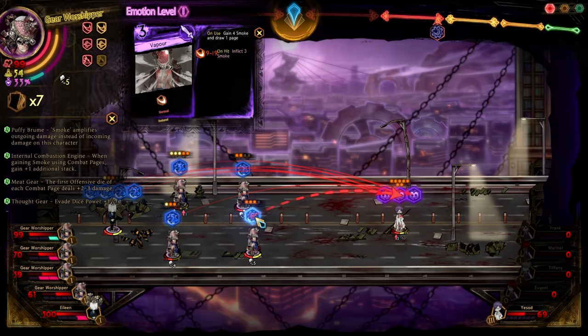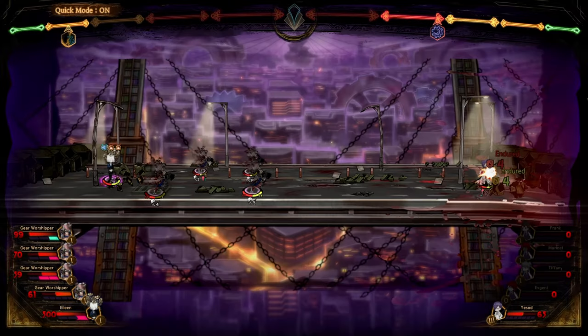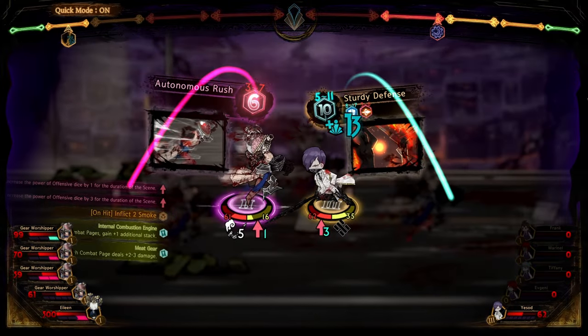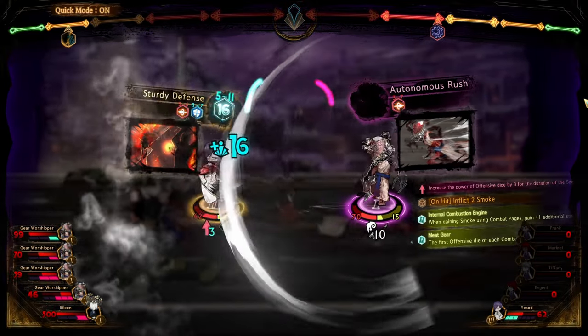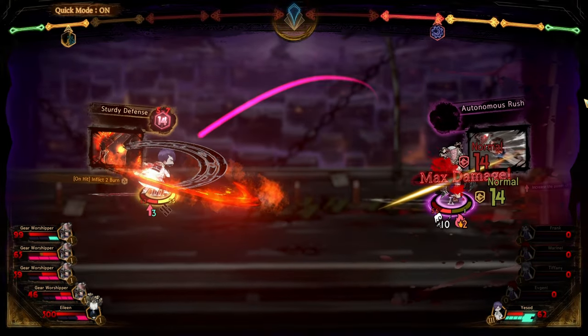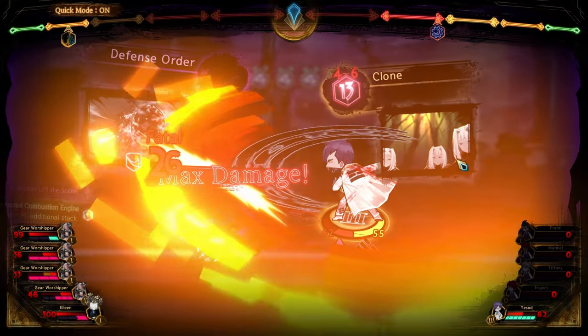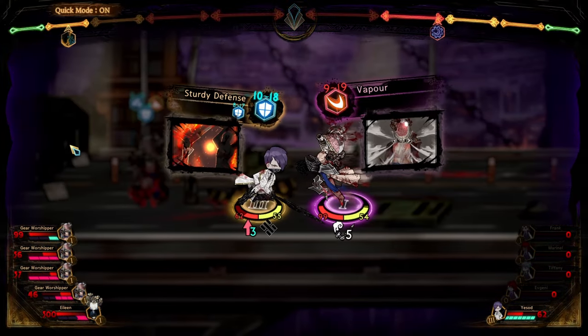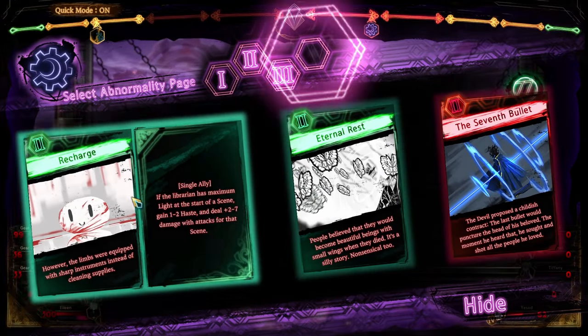We'll use Clone on Handwield and we'll be face-tanking one Vapor this turn. We're still just ignoring Eileen. If you do get super low on Stagger, don't be afraid to use your Sturdy Defense on her. And when you do, if you're super low, choose her furthest one on the left first, because that's going to go first. We're going to pick up Recharge.